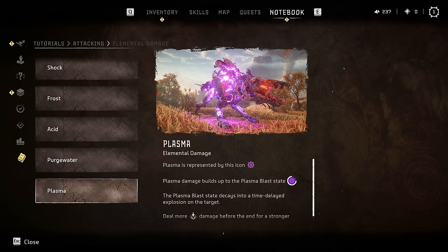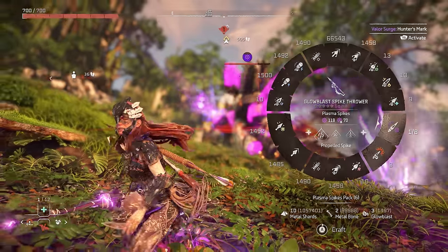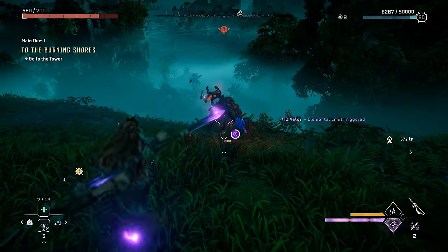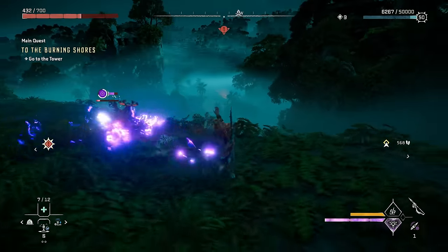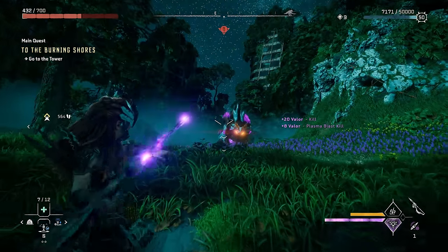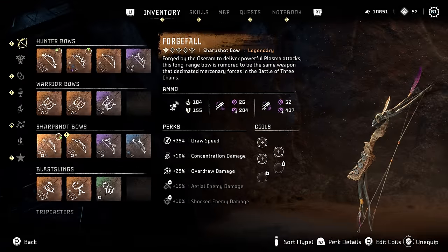Plasma is kind of cool — once the plasma effect runs out it will cause an explosion. The meter that fills up each time you hit them decides how powerful that explosion will be, but I've never considered that extra explosion damage to really be worth the effort to fill the meter. The best bow for plasma damage is the Forgefall Sharpshot Bow, which you get from the Moz arena for 80 arena medals.